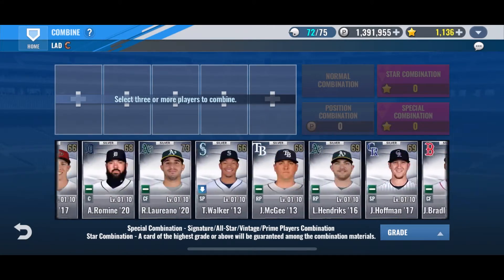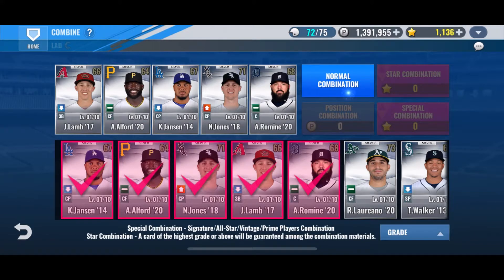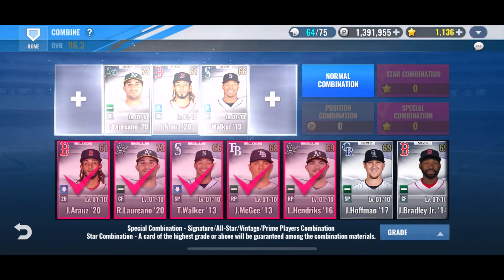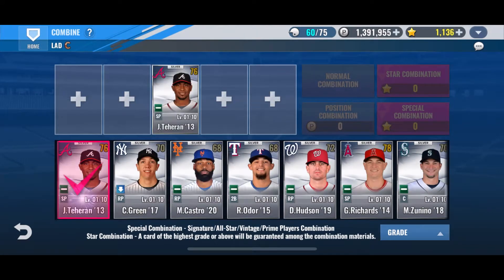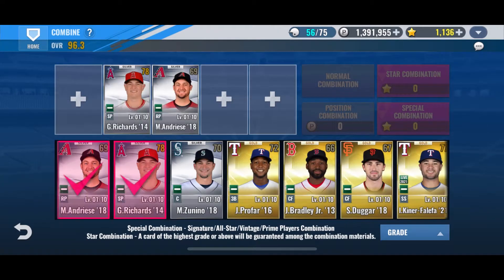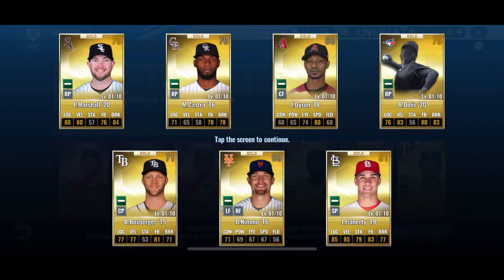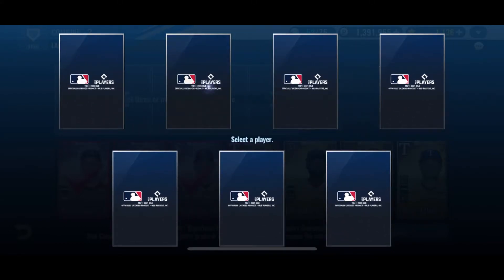We'll be getting some shuffles for sure, so let's get straight into it. Everyone else has been locked up that we're holding on to, so let's see if we can get some shuffles from some of these silver ones. Nothing yet — we might though. All right, that's a Heron, we used him as a mentor. Nothing there. There's the first shuffle — let's see if there's anything good. Nope, go ahead and just see who we get here, use it as combo material most likely.